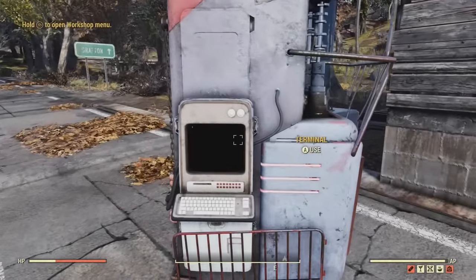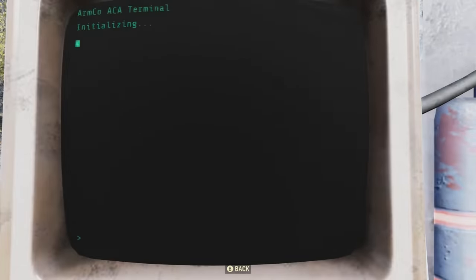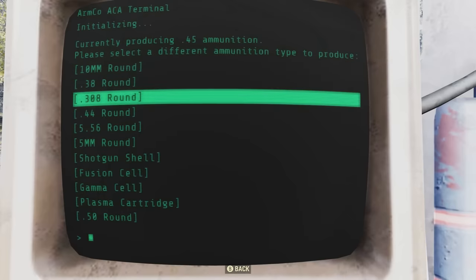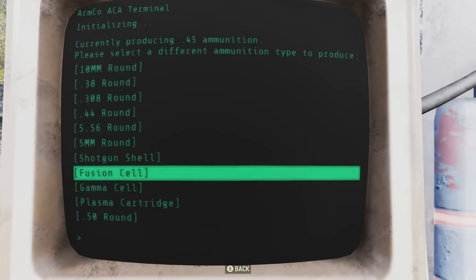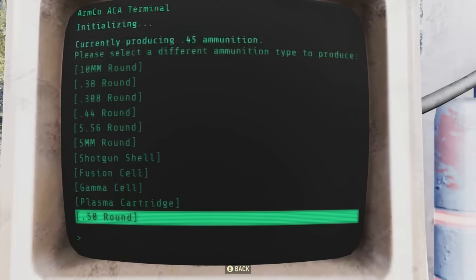When you go up to it on the terminal, you have a choice between different ammo types you want to make. My buddy is currently crafting .45 rounds, which is why you don't see that in the list — as you can see at the top it says 'currently producing .45 ammunition.' The selection is a pretty wide variety: 10mm rounds, .38 rounds, .308 rounds, .44 rounds, 5.56 rounds, 5mm rounds, shotgun shells, fusion cells, gamma cells, plasma cartridges, and .50 rounds.